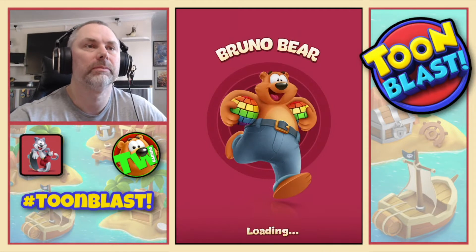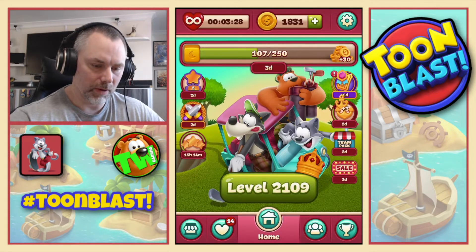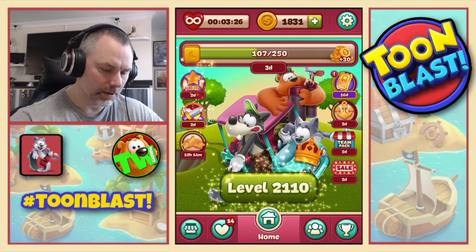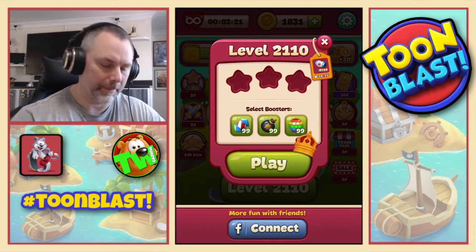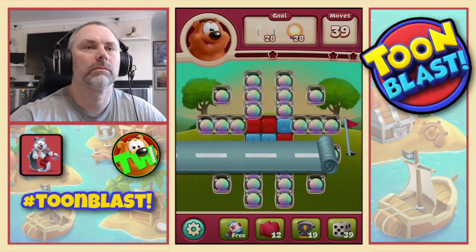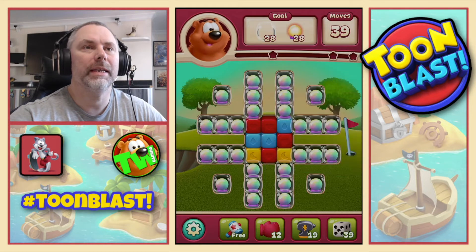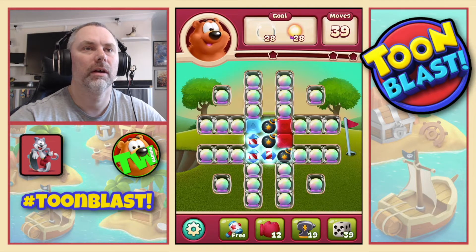39 yellow blocks, a rosette and three anchors. Now we move on to level 2110. On this one we need 28 bubbles and 28 light bulbs.